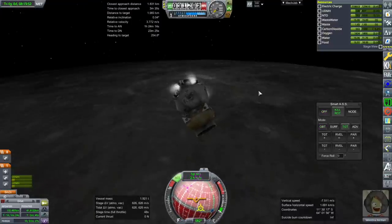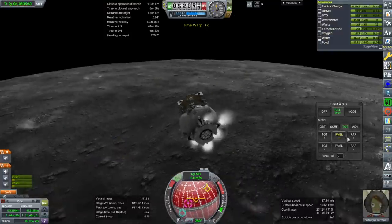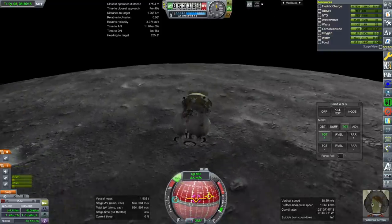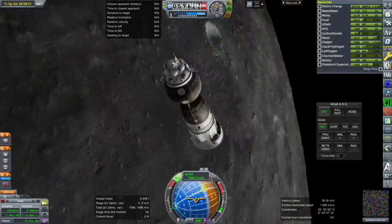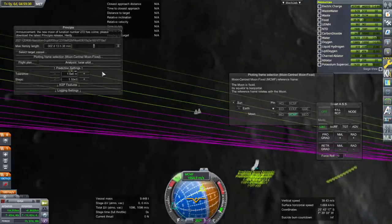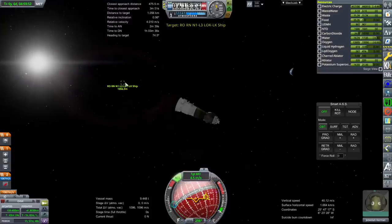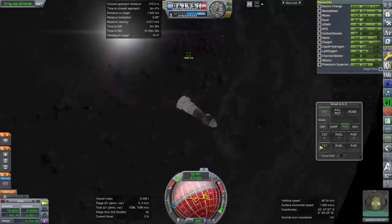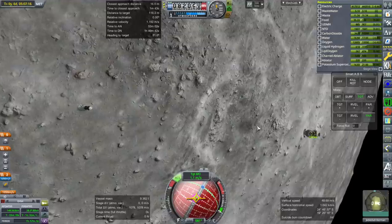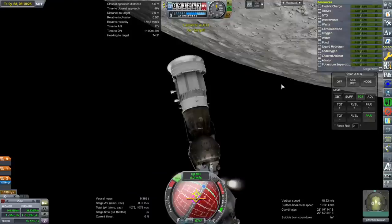Kill Rotation seems to save the previous rotation instead of just going with Kill Rotation. At this point, I think we'll have the Soyuz do the rest — point at the target. That's probably leaving us moving a little bit too quickly. Where is it coming in from? It's not wanting to target it. There it is — now we can target it. And we have docked — that was some serious magnetism there.